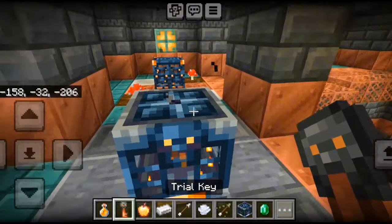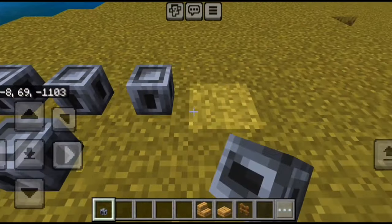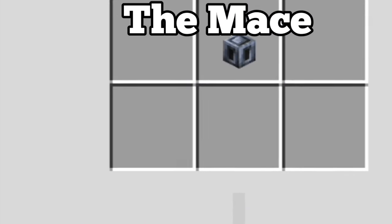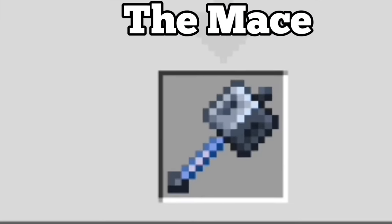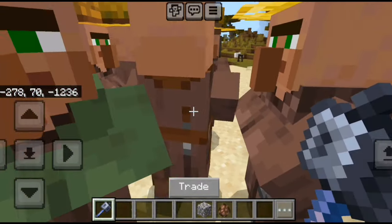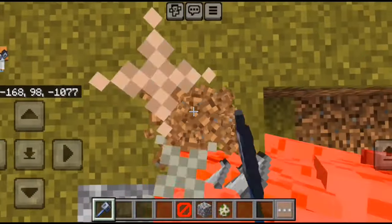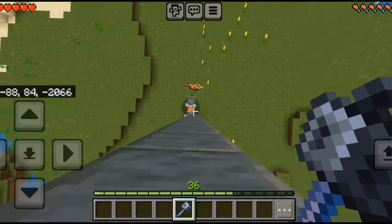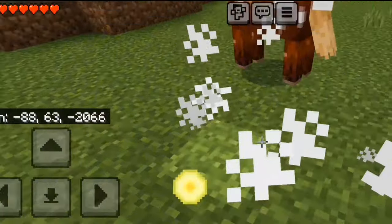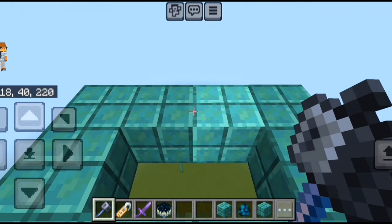There's also a very small chance for the vault to drop a heavy core. The heavy core is a new block also used to craft the mace, along with one breeze rod. This new weapon does area damage and great knockback. The mace doesn't do much flat damage — instead it does more damage depending on how high up you are. If you manage to hit a mob with it, the mace will cancel your fall damage. If you build up a hundred blocks high, you can even one-shot the warden.